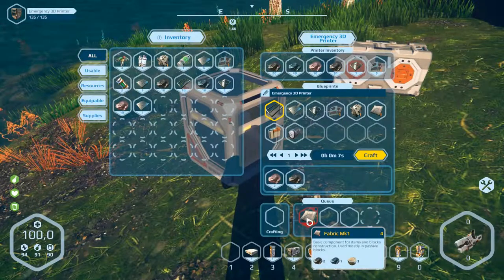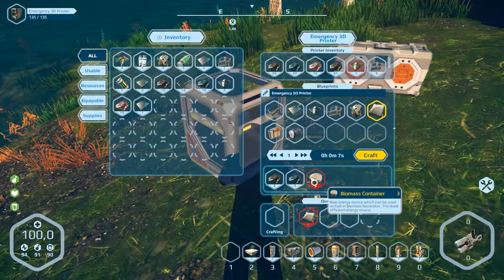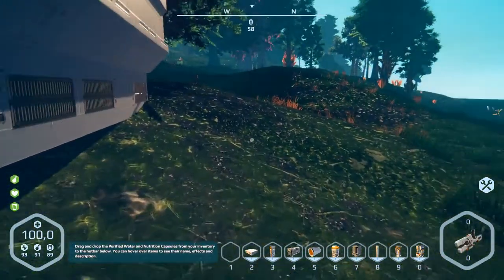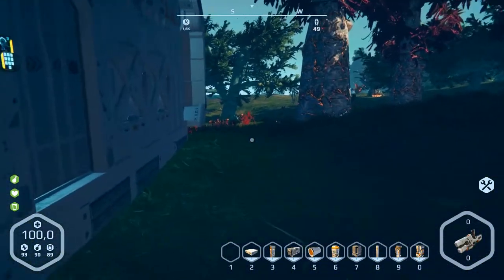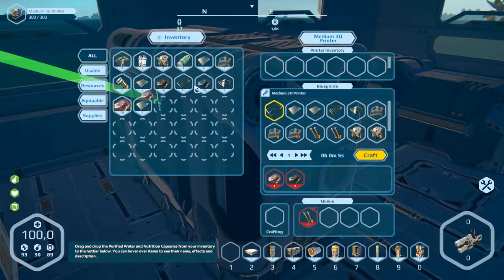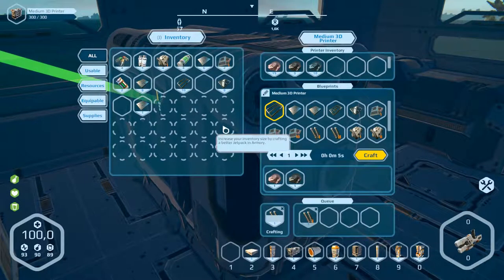Fabric, amp cover — that doesn't work of course. Biomass is missing. Okay, let's go out here, take the resources, and put it in the other 3D printer — the medium 3D printer. Open it and put it in here. Now they are running.